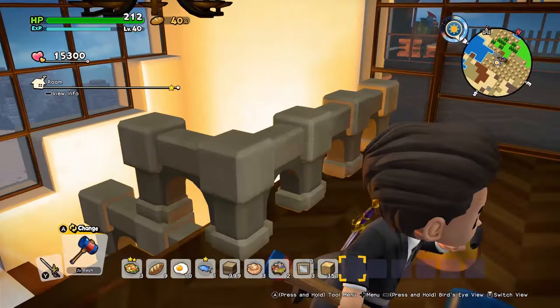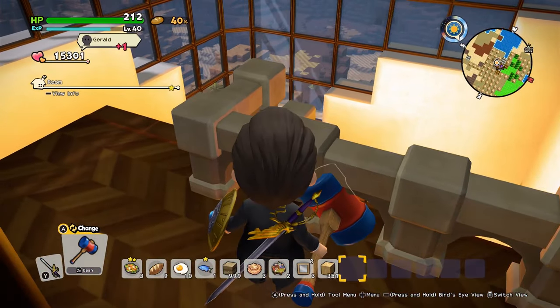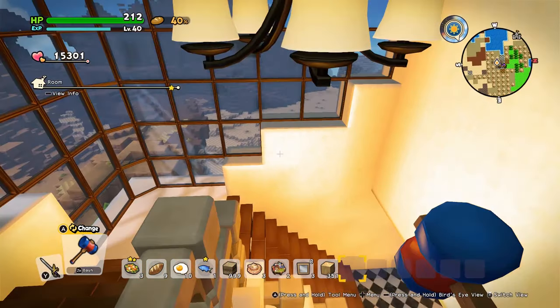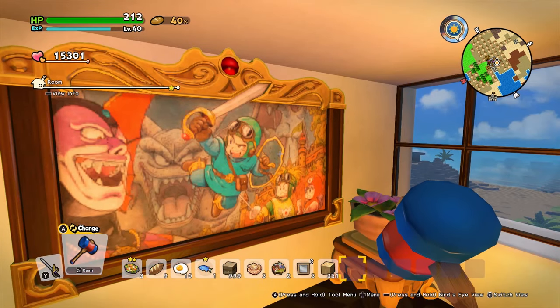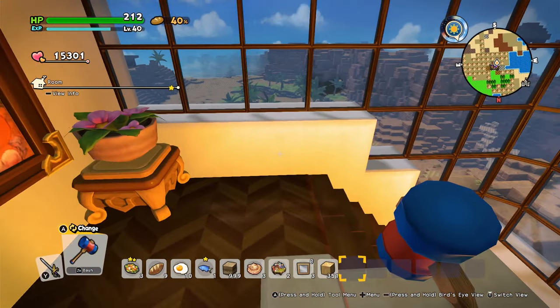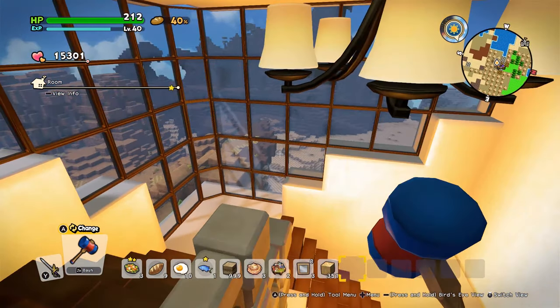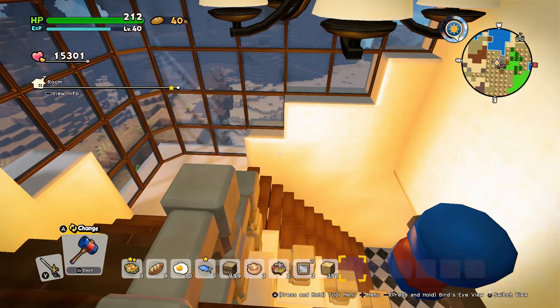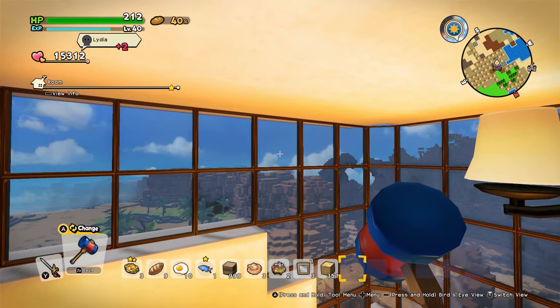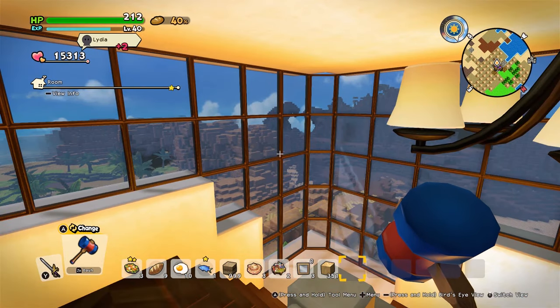Up here we have the hall, so this leads to the staircase up. We have a little painting from the Digital Deluxe Edition — just flowers and stuff. Because it's a little bit of a boring room, I tried to make it more interesting by placing these windows here.